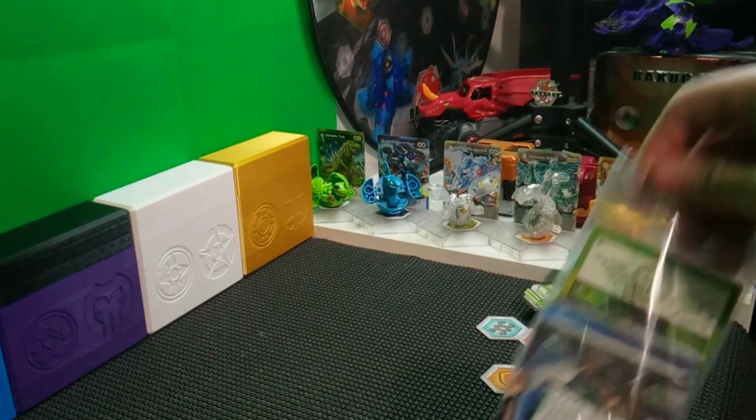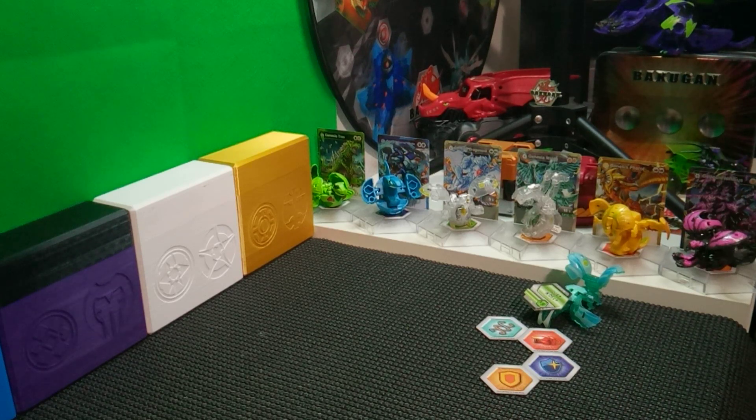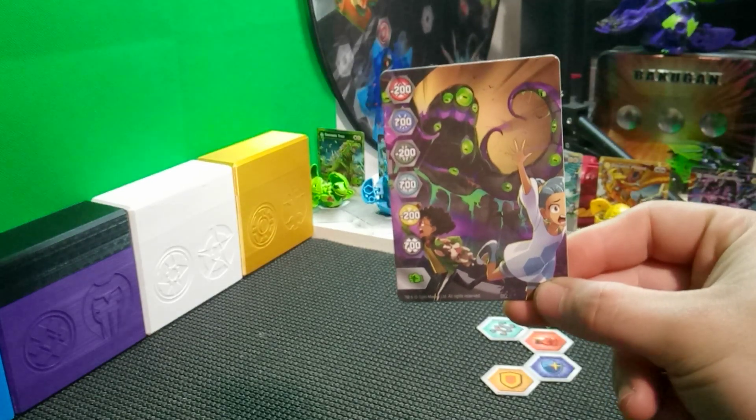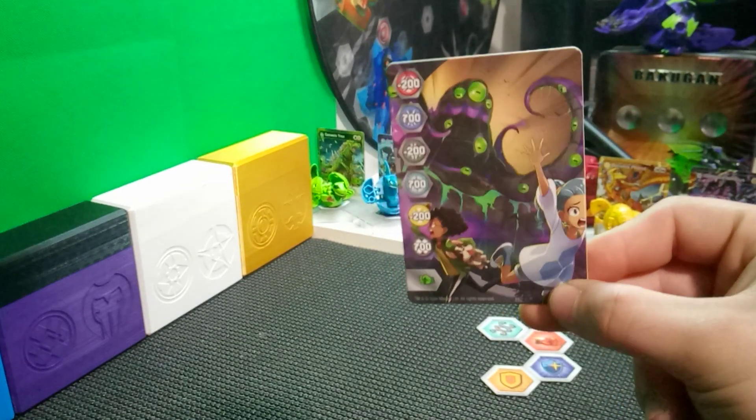I have all the cards right here. Starting off taking a look at the gate cards included — we have a really cool one depicting Winton and Leah, I guess getting attacked by a Sluggler there.